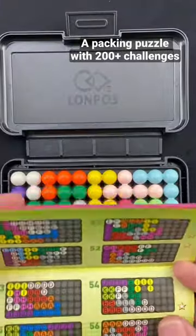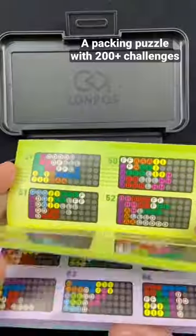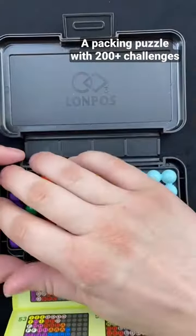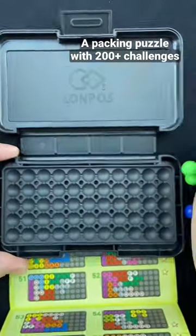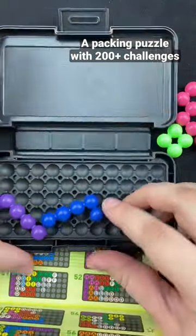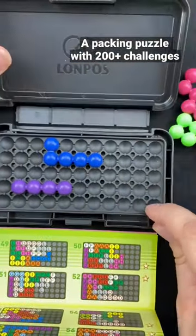Once you've finished the tray you can move on to the next level. And if these are too easy for you and you want to try some random levels that aren't even included in the pack — that's why it says 200 plus — what you can do is take one or two colors, throw them into your pack, close it up, shake it around, and wherever they land you've got to fill the tray from there.